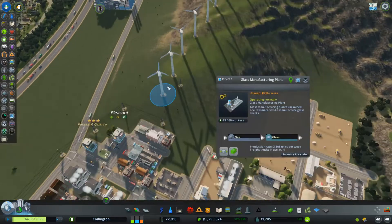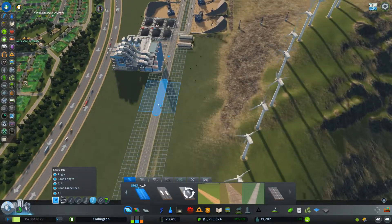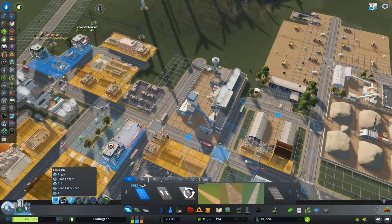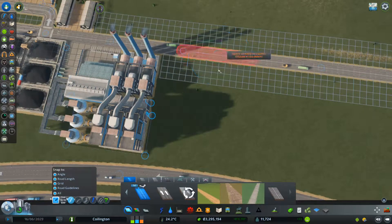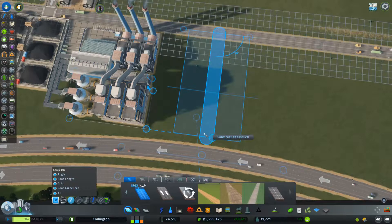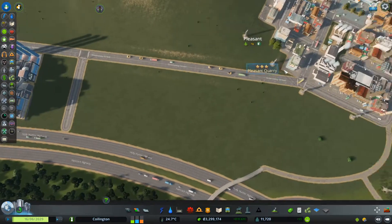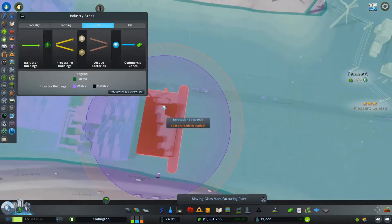Maybe we want to have a small side road up this way first though. How deep is this one? It's eight tiles here. Let's put one in up this way. We'll have to see — probably don't need it the entire way there.